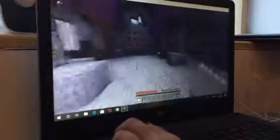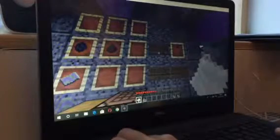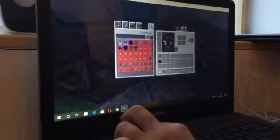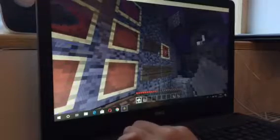Now we're gonna make — what does this say? Adding the blue small ball charge to the firework. So now we need to get paper. What does this say? Adding the blue small ball charge to the firework recipe.